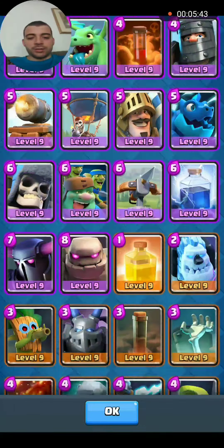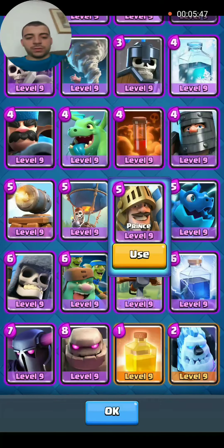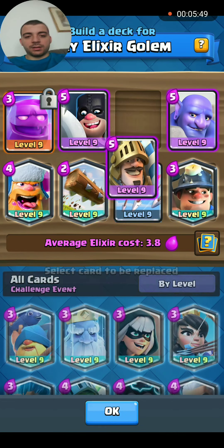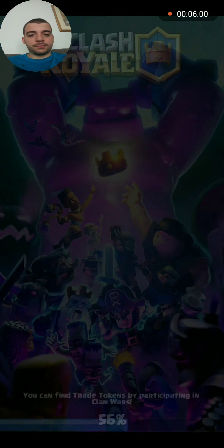I'm going to change it up. Let's do Prince instead of Witch — Elixir Golem Prince combo. Let's see how that works out.